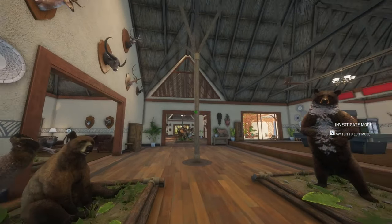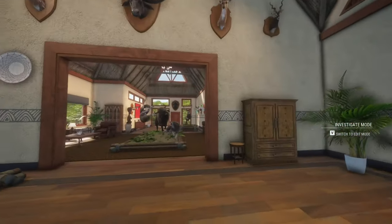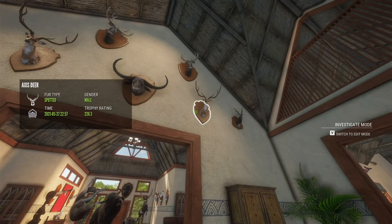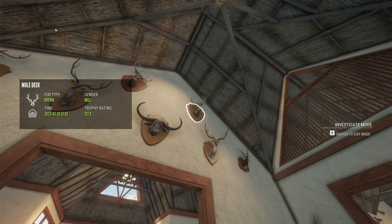Pretty much the rest of this room is a lot of Parque and some other random trophies. We got an albino axis deer, diamond axis deer, diamond water buffalo, another diamond axis deer, diamond mule deer, and another diamond mule deer.